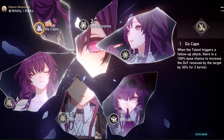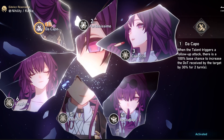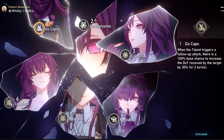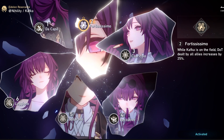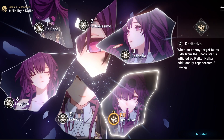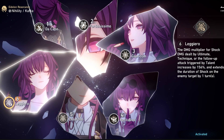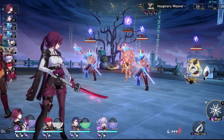For Kafka's Eidolons, you want to stop at one and two. Eidolon one gives more dot damage when you use the talent follow-up attack, and Eidolon two gives an overall static dot buff while Kafka is on the field. Everything beyond that is overkill — four gives energy on her ultimate, and six makes her ultimate and skill do more damage with shock — but one and two is the sweet spot.